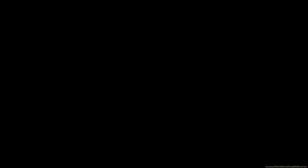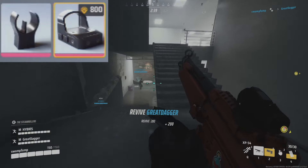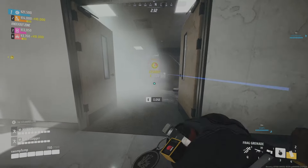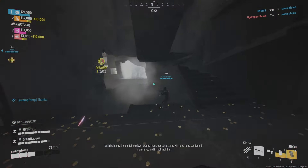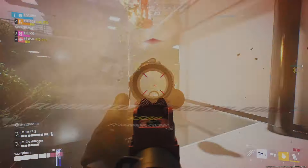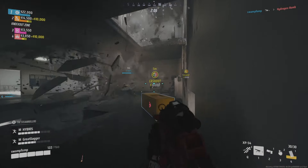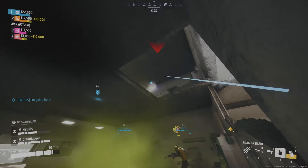Scopes are new — we're going to have different scopes we can put on certain weapons. There's a red dot sight, a zoomed scope, and an iron sight option. These aren't applicable to all weapons; they'd be applicable to the weapons you'd expect. So on the AKM you can put a red dot sight, you can take the scope off the FCAR, and on the LH1 I think you can put like a 3x scope on as well. You're going to be able to take scopes off guns that have them and put scopes on guns that don't usually have them.